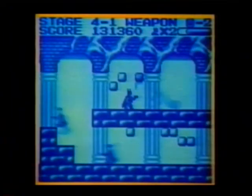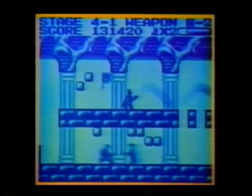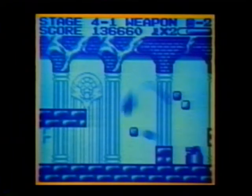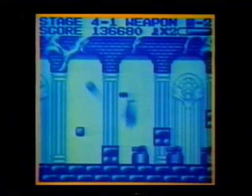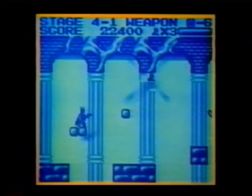You'll be better off taking the high road here in stage 4-1. A wave gun will let you take care of these cannons with no problem. If you stay on the ground, you can eliminate all of these enemies by ducking and shooting. If you try to get above them, their shots will follow you. There's an invisible block near the end of level 4-1 that will help you get an extra man.